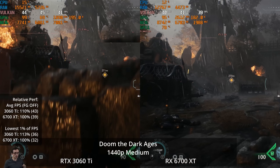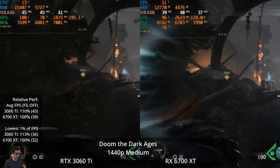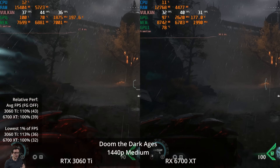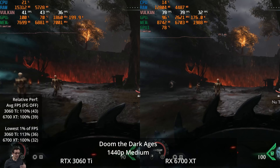Back to native resolution at medium settings — because a lot of people buying the 6700 XT were planning not to use upscaling or ray tracing. This is an interesting game to test because we can't turn off the ray tracing, and even going down to medium settings at native 1440p, we're not at satisfactory frame rates. We're at 43 and 39 FPS — not an amazing experience.